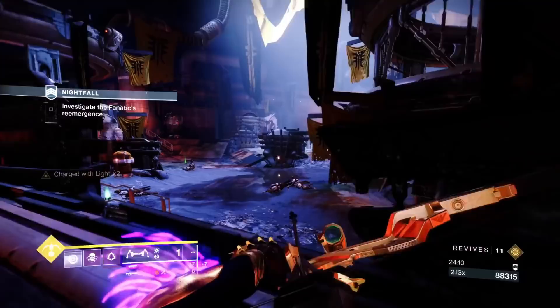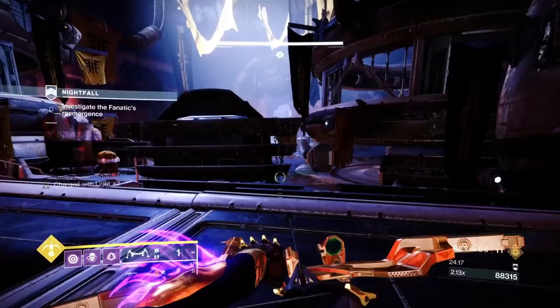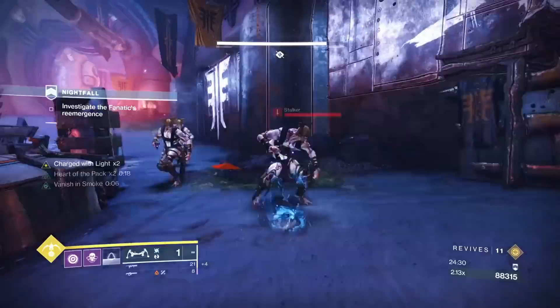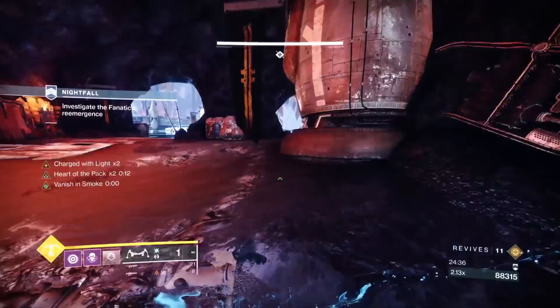Any heavy on the floor — seek that out and then you can skip this room. Always smoke behind cover when you're facing champions, because by the time you've smoked you can be killed. Smoke in cover, then go from there.